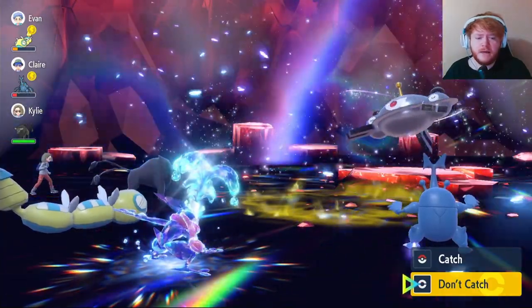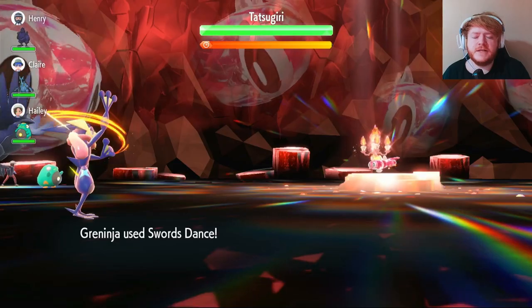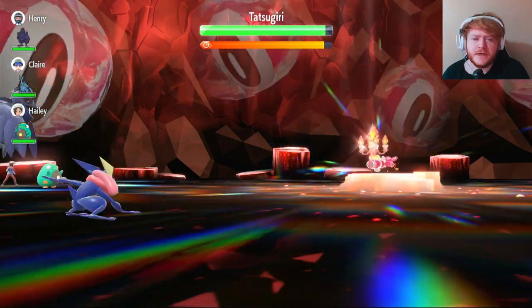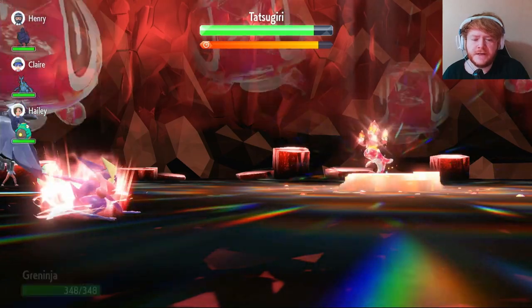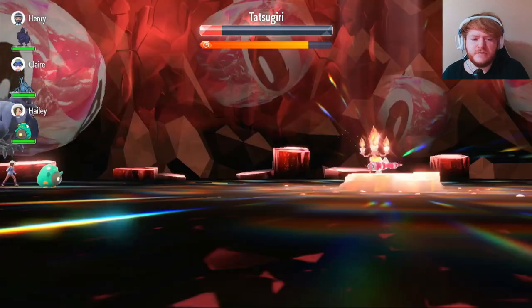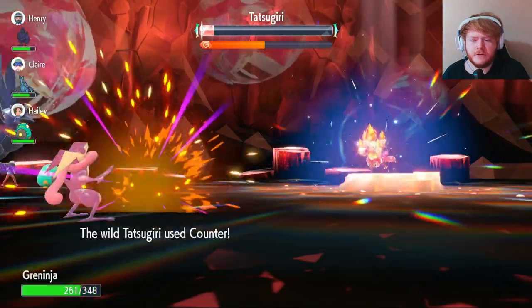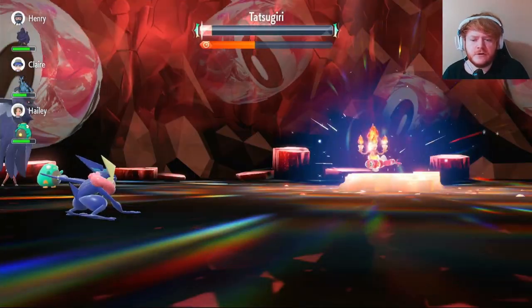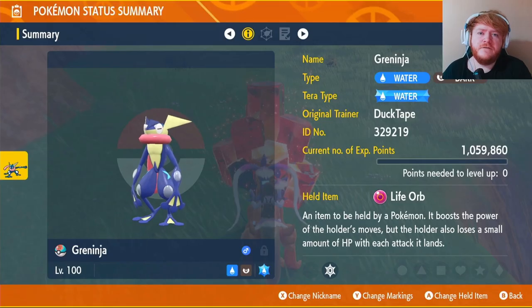Our second raid is a five-star Fire Tera type Tatsugiri. We use Swords Dance turn one for plus two — it uses Counter. We use Swords Dance again for plus four — Counter again. Third Swords Dance puts us at max Attack. We use Liquidation and nearly one-shot it, but Counter kills us. We should have used an Attack cheer first. We come back, use Liquidation for some damage, then use the Attack cheer knowing it'll Counter — and in Torrent range, the next Liquidation finishes it off.